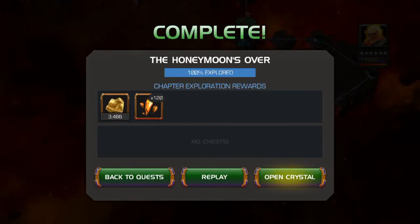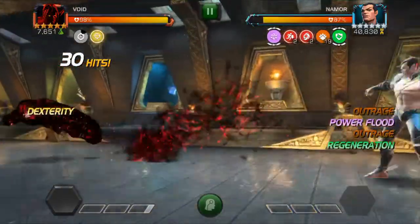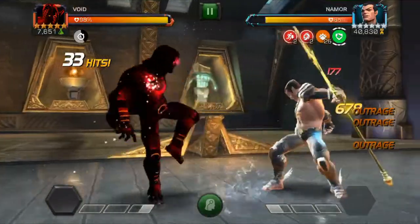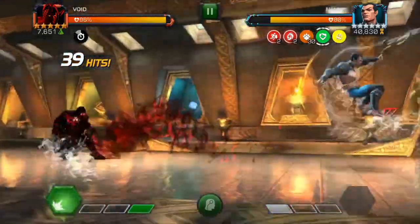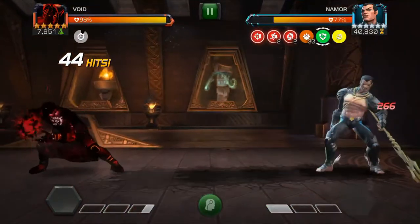Another good champion you could use is Void. Void is good against Namor because the debuffs that he places on the opponent are not timed. There's no way for Namor to shrug them 80% faster because they just don't run out until the Fear of the Void is over. Void is also a good option — I've had some success with that.